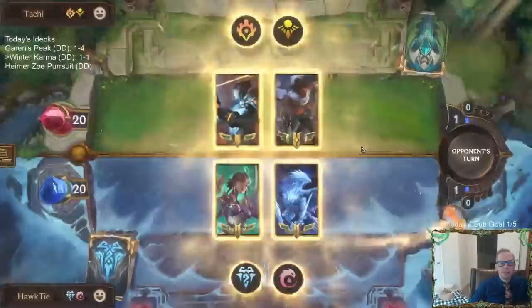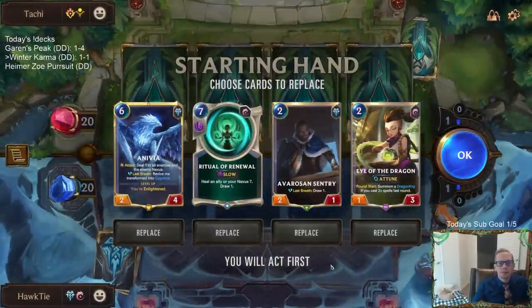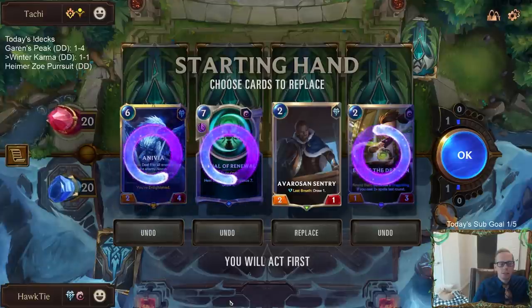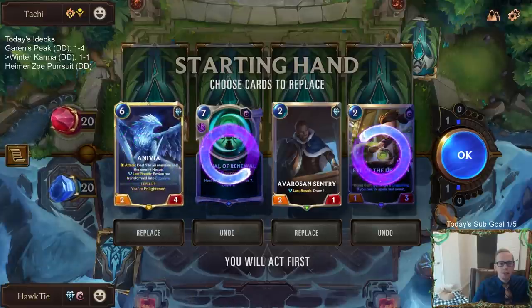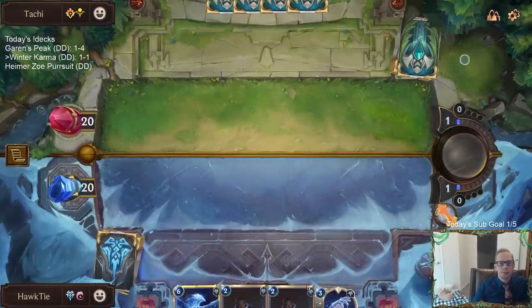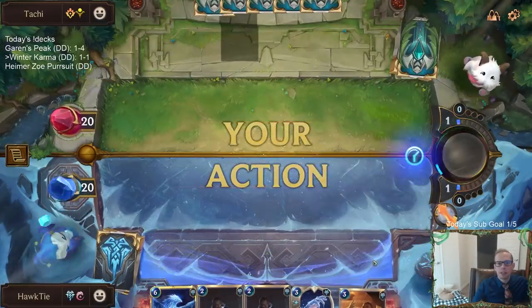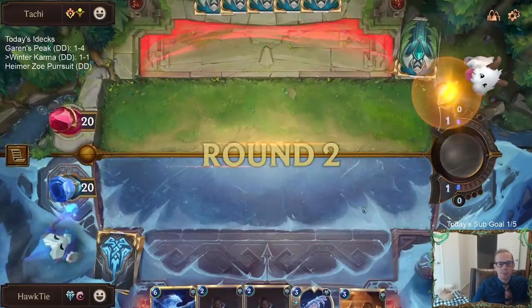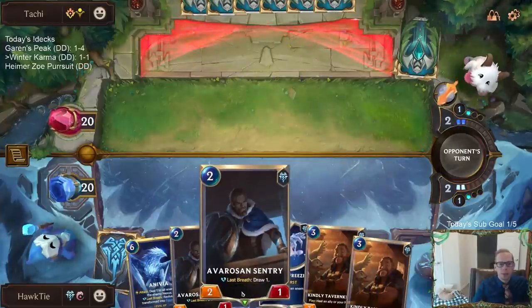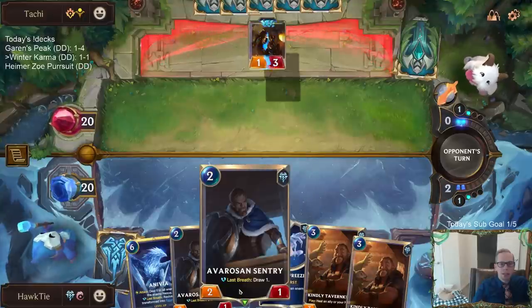I like this deck — basically any control deck with these champions is cool. I think we probably keep Anivia but I could see sending her back. We're not a very good Eye of the Dragon deck — we're just not built around it. Maybe having Avalanches or Blight Ravines instead of Eye of the Dragon would work out better.